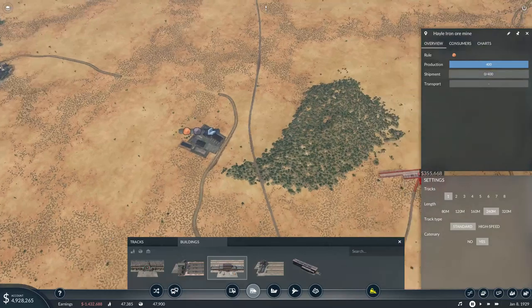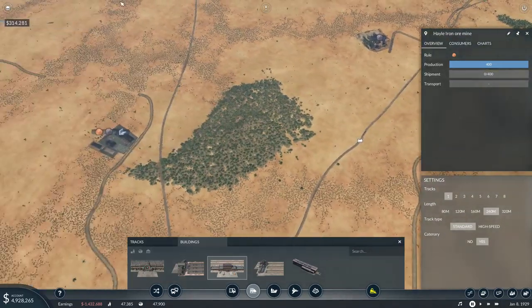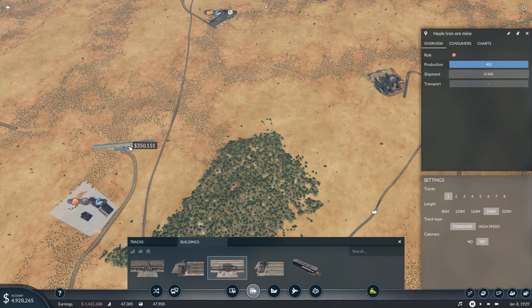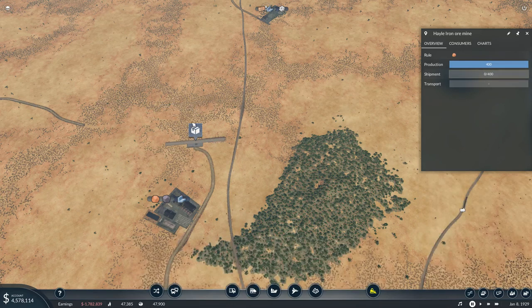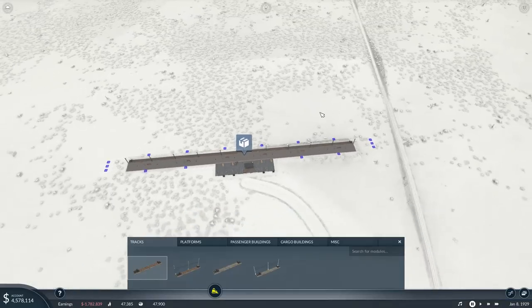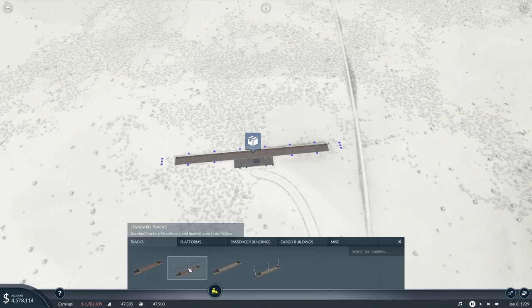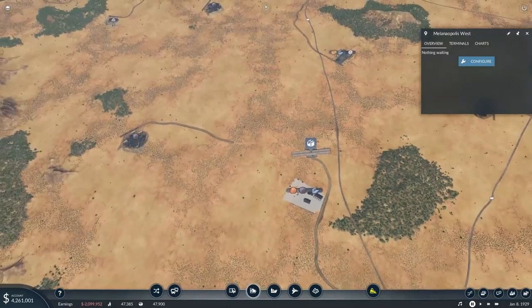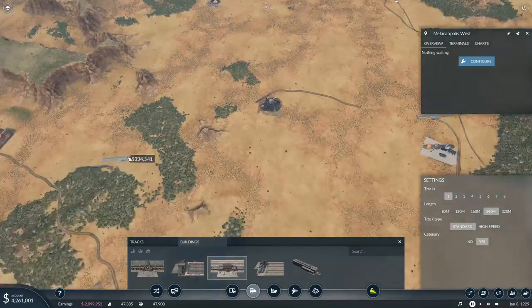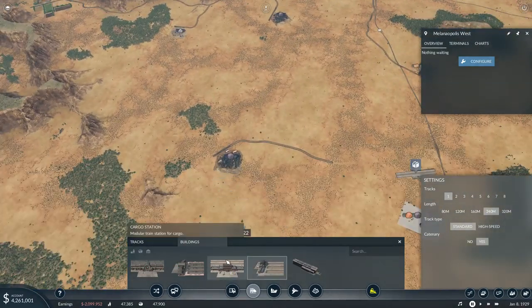This placement also allows us to dodge this big hill. This is going to start simply, but it ain't gonna finish simply — this is going to be a well-built-up station. I might give it a second track to start off with, because I know we're going to need it. We're going to get standard tracks, because we're not going high speed with this. We'll add another cargo platform on the other side. This station could be a terminus or a pass-through to seed our locomotives.